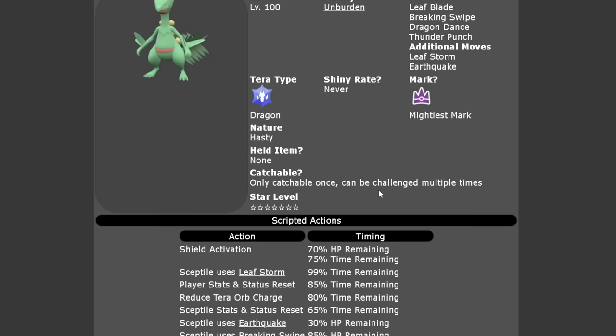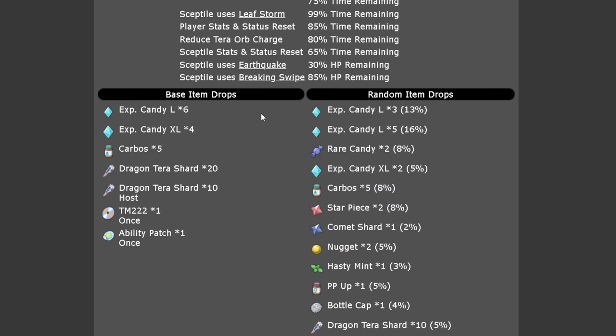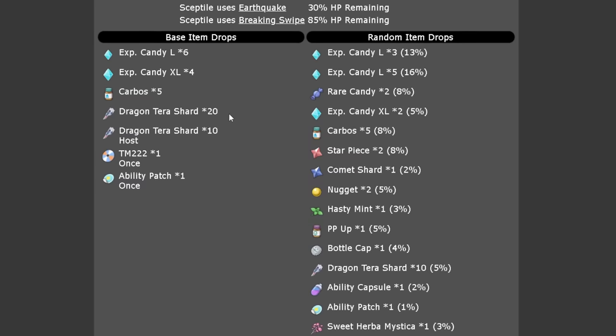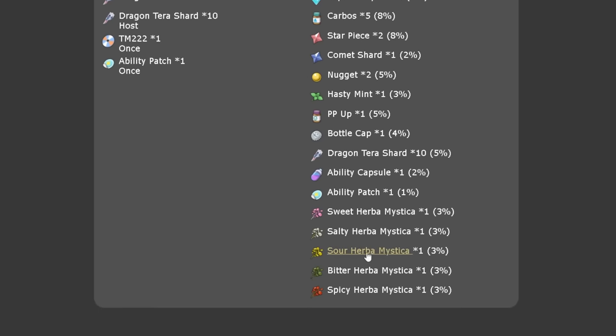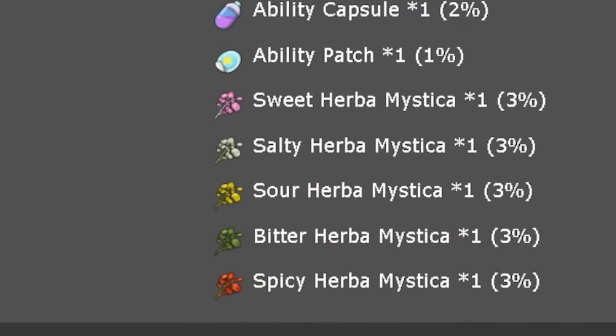It can only be caught once per save file. Looking at the item drops, as usual with a 7 Star Terror Raid you're going to get a higher rate of large XL candies, Carbos as the Vitamin drop, Dragon Terror Shards, Ability Patches, the TM Breaking Swipe, and drops for all 5 Herba Mystica — so there will be a 3% chance of any one of those dropping.